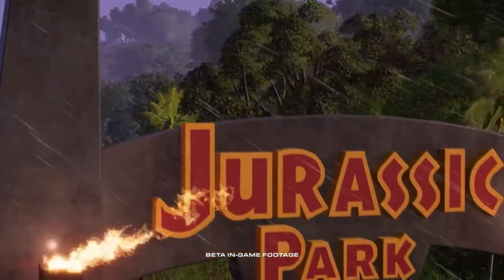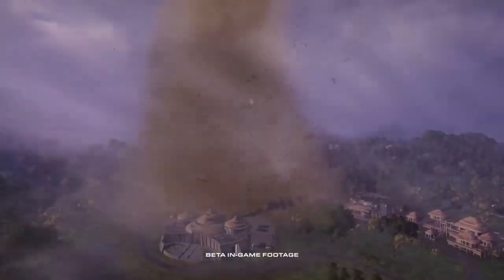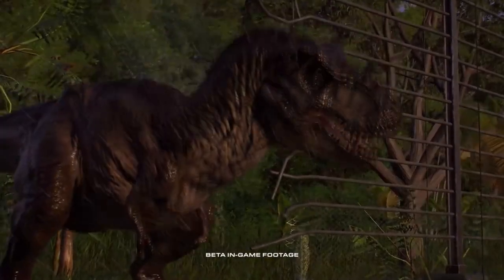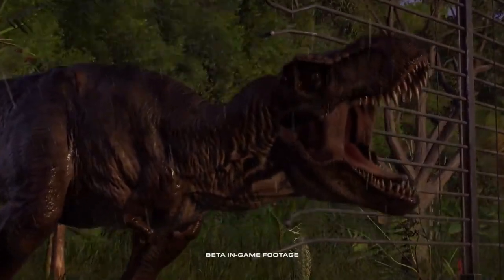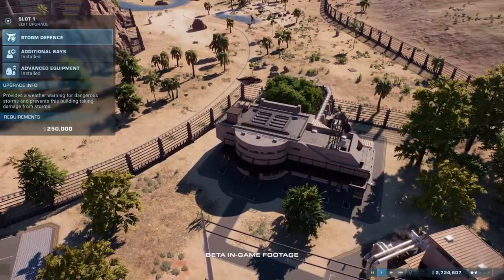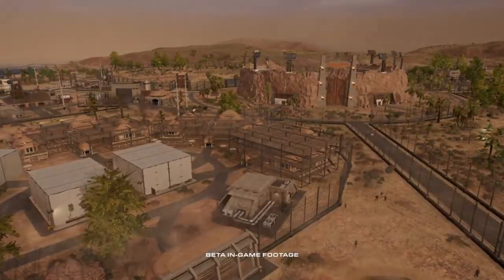The most familiar of these environments is our tropical location. Players will be once more returning to Isla Nublar and Isla Sorna, the home of the original Jurassic Park, Jurassic World and Site B. Here, they'll face challenges in the form of hurricanes and fierce tornadoes. To combat the ever-changing conditions, the buildings can be upgraded with storm defenses to protect the vital lifelines of the park from the weather's devastating effects.